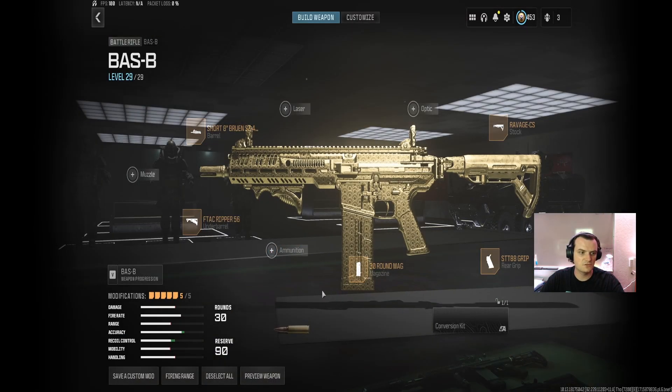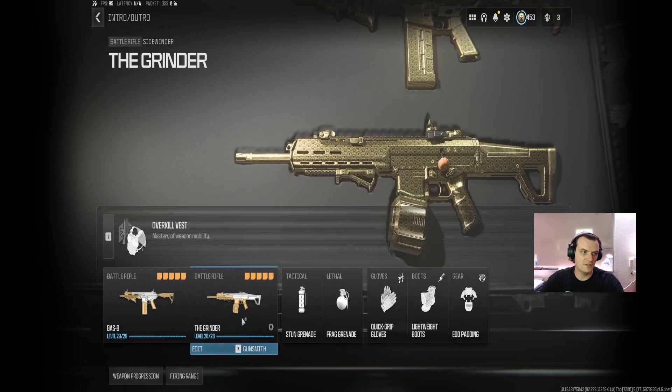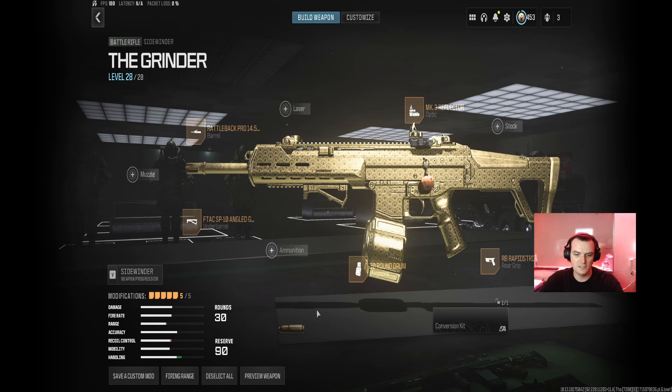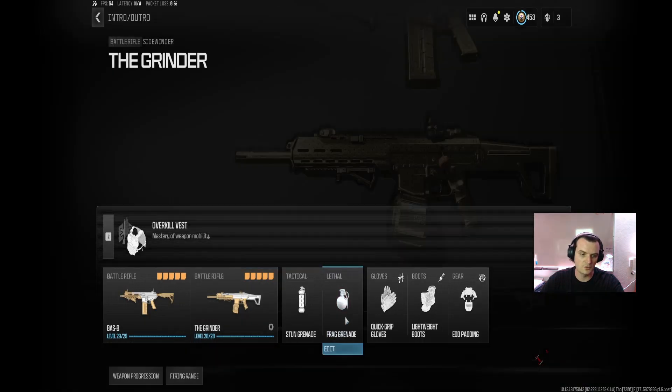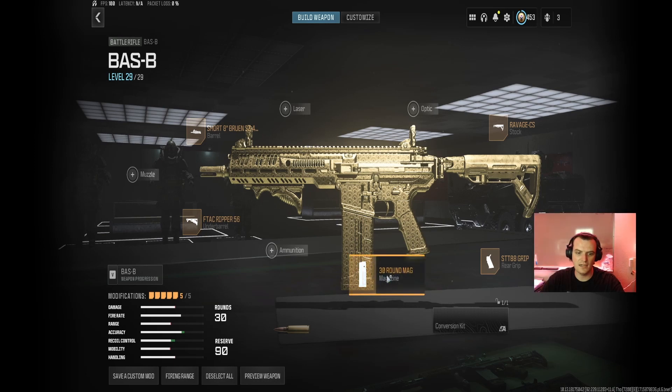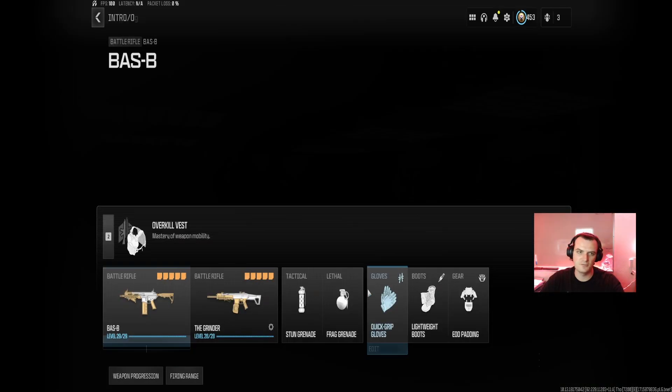I don't believe my setup's too much different, maybe a little bit, but this is the setup I was using for the grind to get gilded. Then we have the Sidewinder, an old favorite of Zombies. Here's the class we're using. I did try throwing the Conversion Kit on to see if that would help with the three kills without reloading, because you get a 100 round mag, but I wasn't finding a lot of success with it, so I just went back to this build. Of course, there's a 30 round drum on it. That is one thing you will notice with a lot of these gilded grinds that have that weird requirement — putting a larger magazine on the gun.